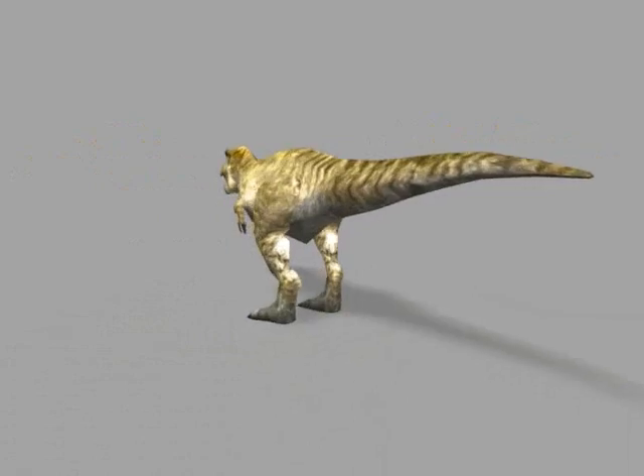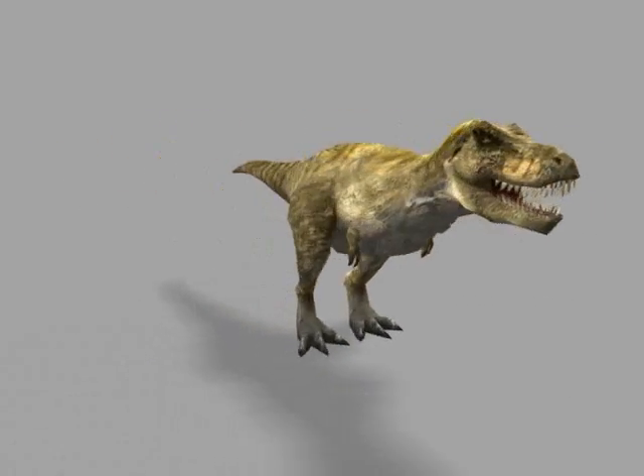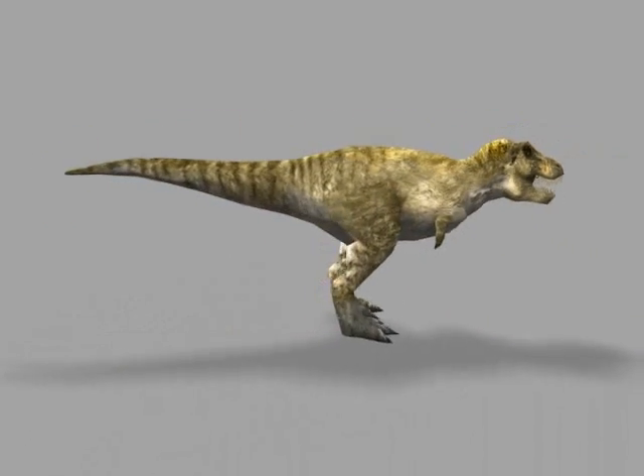And those wimpy arms? Who needs arms when you have that huge mouth? It didn't need silverware to eat its food — it just ripped off trunks and swallowed them whole.